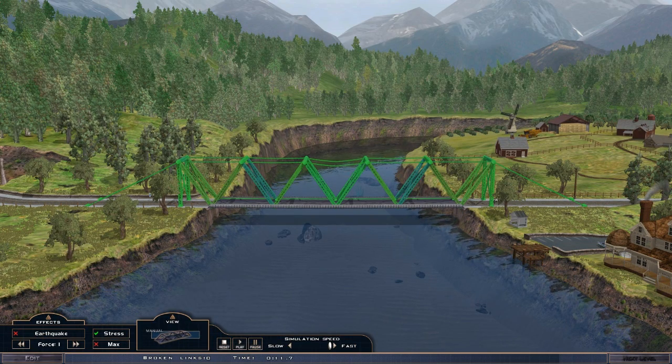Let's go back to edit and see what we can do — back to the drawing board completely and build a fresh bridge. Okay, so this looks a lot more stable than before. The strain is only on those two points there and those two there. Let's see how this bridge fares when we put a train across it.